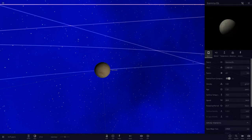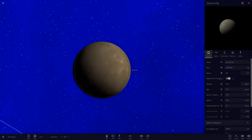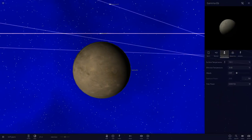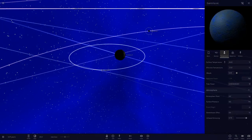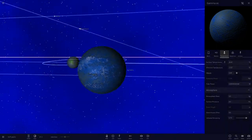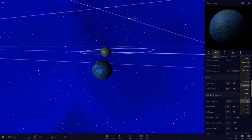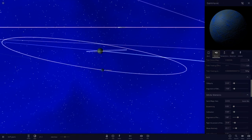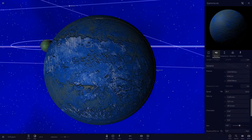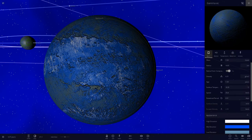Gamma E has two moons: Gamma EB and Gamma EC. Gamma EB is very small - probably based on Vesta or a minor dwarf object, very cold at minus 10. Gamma EC has a nice blue colour and is at minus 8 degrees. It's about half the lunar distance from Gamma E - so significantly closer than our Moon is to Earth.